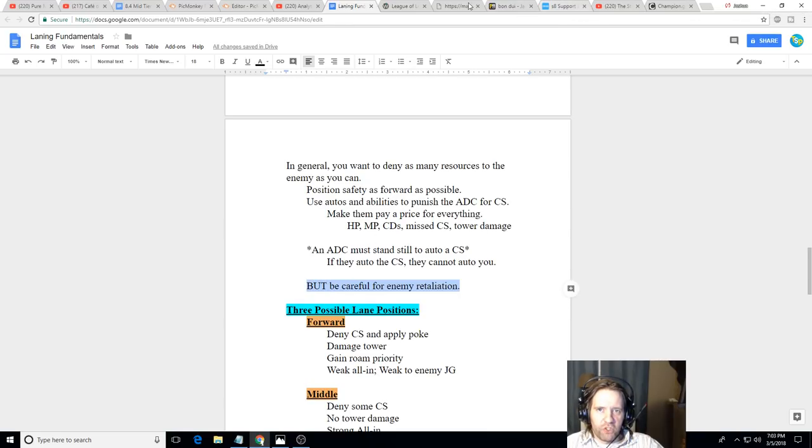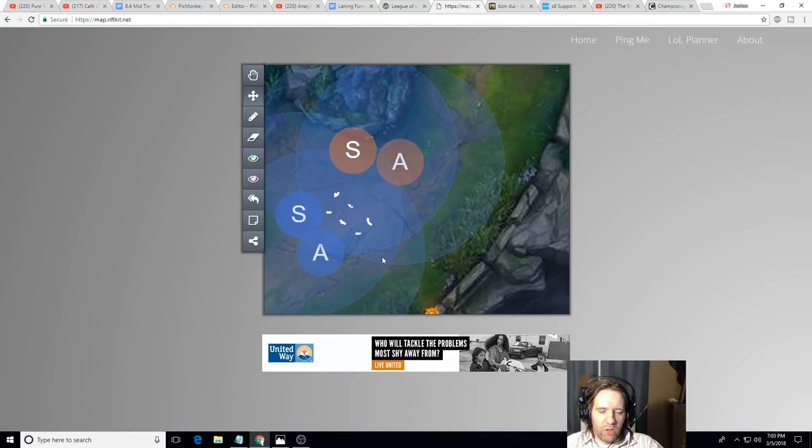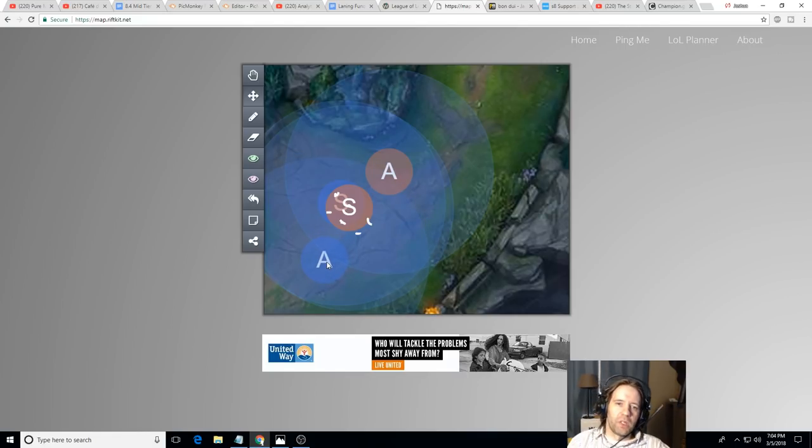If you're Sona and Leona engages on you at close range, you're probably going to Flash and might die anyway because Draven will auto-attack you to death, and Ezreal can't do much. Don't be blindly aggressive just because people say aggression wins. You need measured aggression — understand the matchup and play it well. Against an all-in champion like Leona, if Alistar is positioned aggressively near your range, it might be dangerous to go up at the AD carry because Alistar could combo you.